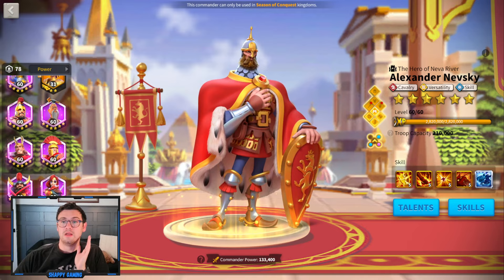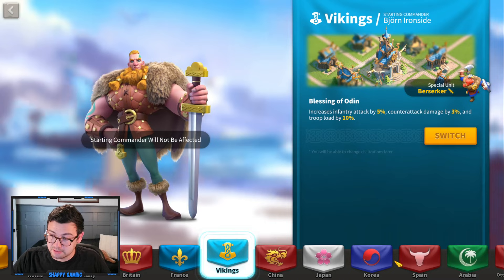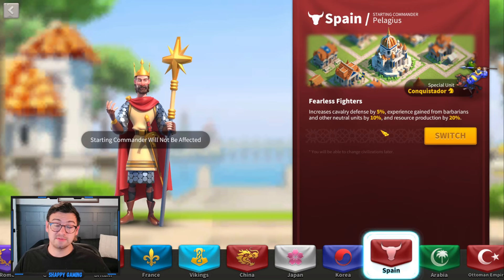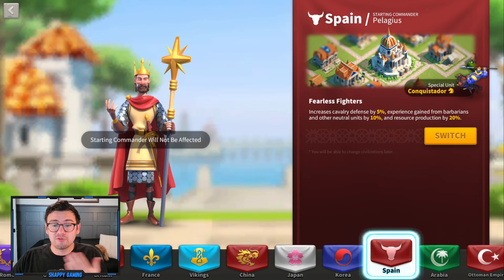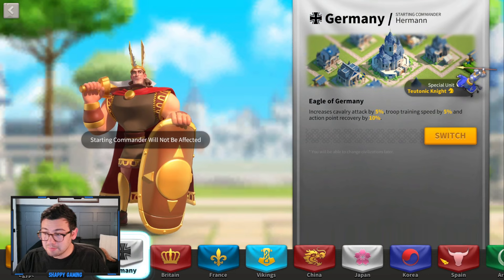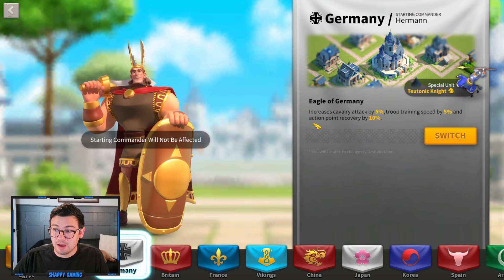You do want to pick your civilization based on which troop type you intend to play. For infantry, you might consider the Viking civilization; for cavalry, you might consider Spain. For cavalry, the main civilization I'd recommend is Germany, because of the cavalry attack buff — the Teutonic Knights have higher defense — and you get troop training speed and 10% AP recovery, which is really great for cavalry.